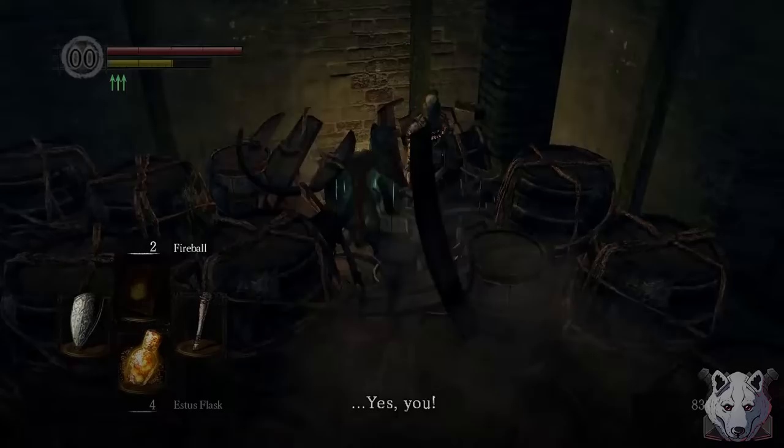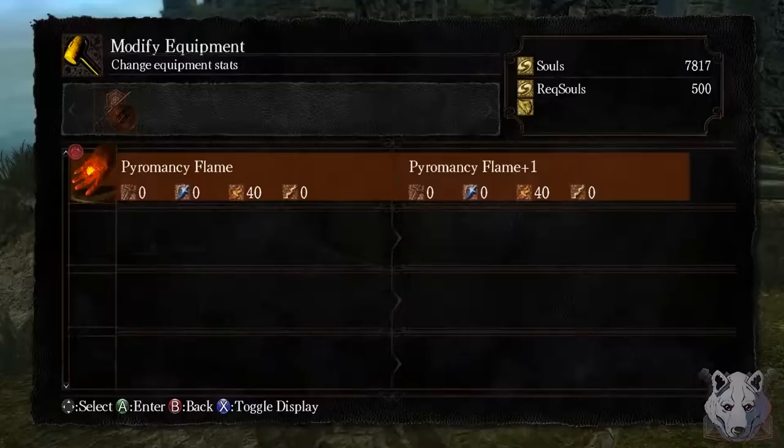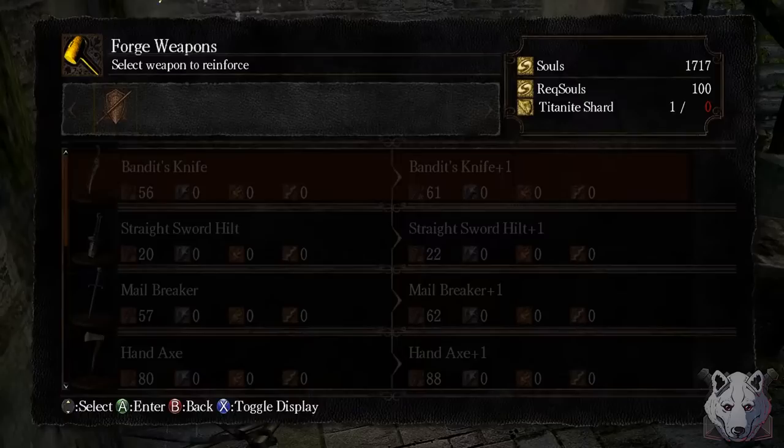Since we're so close to him I decided to free Laurentius now, then accidentally gave the wrong answer to his questions — because half the NPCs in this game speak in negatives. Either way, we buy Combustion for a little extra firepower, then level up our flame to plus 3 before heading back to Andre to make our club a plus 5, and head to everyone's favorite swamp: Blighttown.